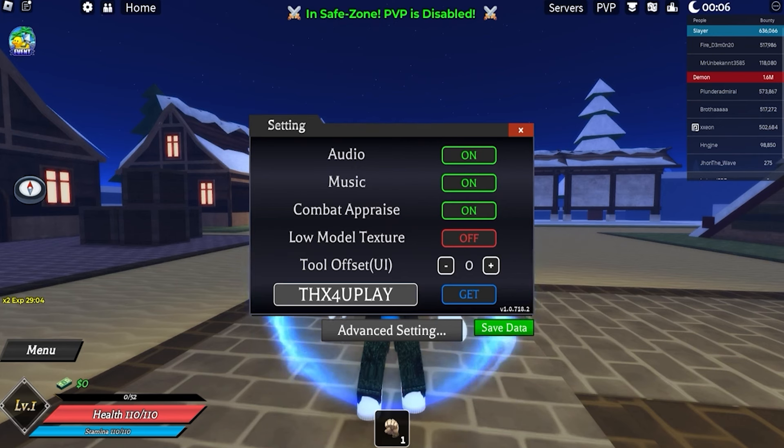Next up we got 'moonlight' — make sure to use code moonlight for a status reset and double XP for 30 minutes. And next up we got 'demon slayer thousand' — use demon slayer thousand for five race spins and 5k cash for absolutely free, so that is definitely worth it.